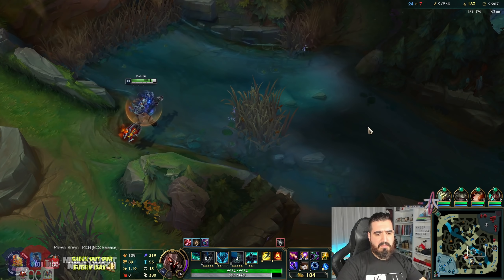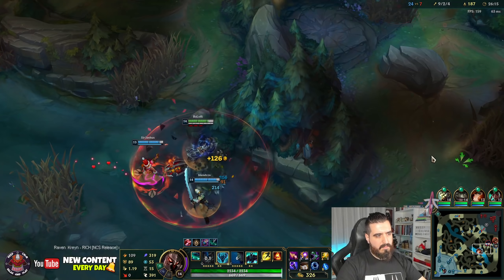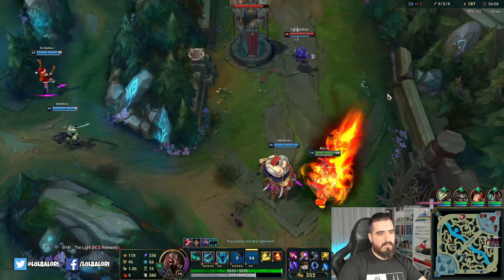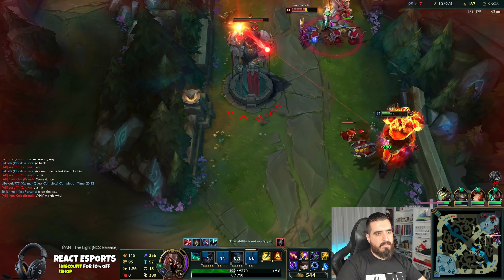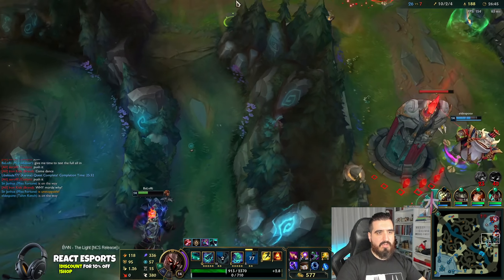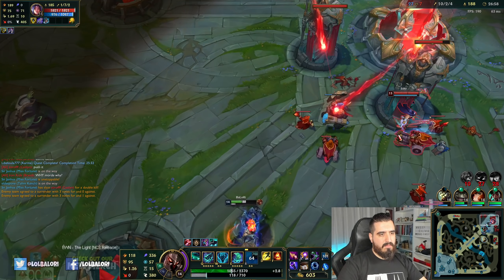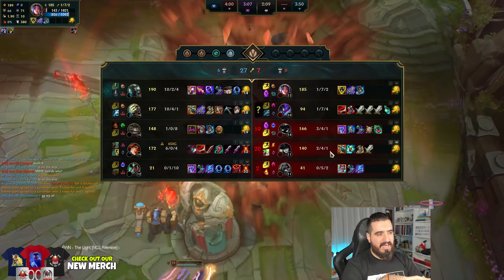Of course we can easily just go split push and destroy all, but right now I am going all in. This time I am not going to save them. The good thing is that I didn't use my flash. Let's kill Irelia — we managed to get to 3 items, not bad at all, if you ignore the fact that I just went against Veigar and died for no reason.